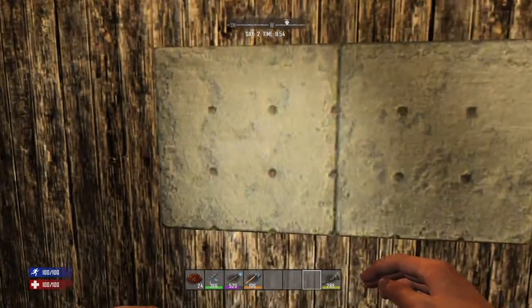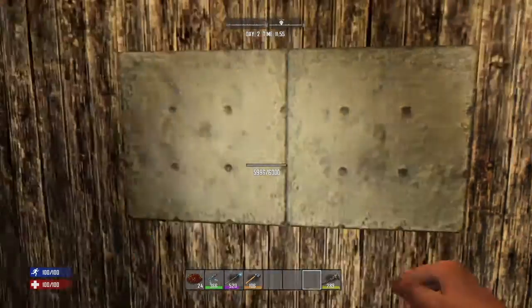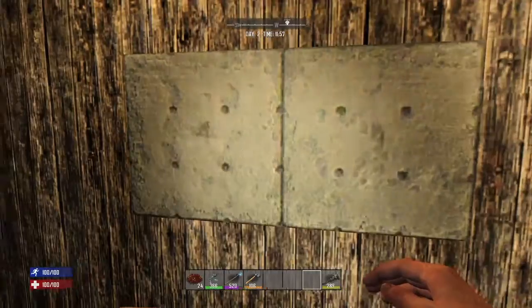This is reinforced concrete, so this isn't even what the first concrete will look like. The first concrete only has 3,000 hit points, but this one has 6,000. This is one of the more ultimate ones you're going to want.